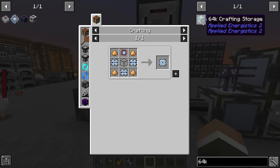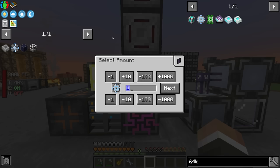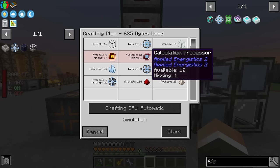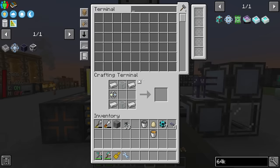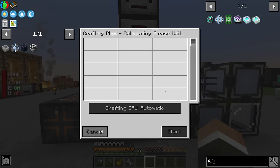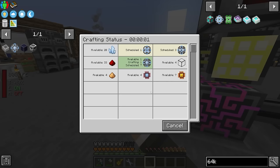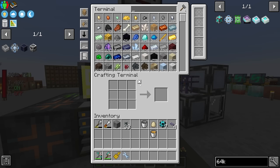The only thing that could be a problem is potentially the calculation processors, because we don't have those automated — we do have 12 of them. For one 64K processor we're missing one calculation and 17 logic processors. But the good news is if we just go make those, everything else is taken care of automatically, which is really where the power comes from. Let's see about getting a 16K drive — that should totally work. We'll hit start, the craft is on its way, it'll take a while to make all the required 1K parts, but we can leave it to do its thing.